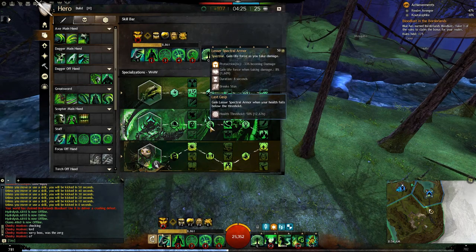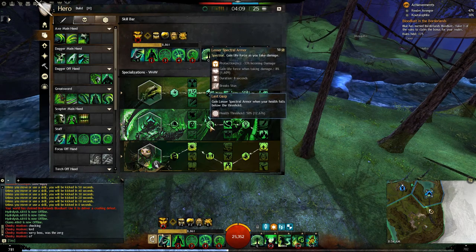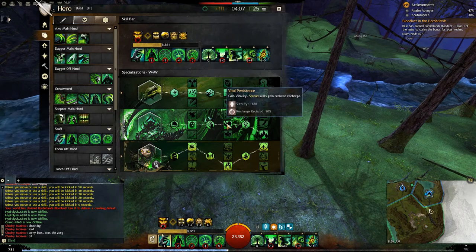Last Grasp — your spectral armor. Whenever you're hit under 50%, so if you get caught inside of a bomb, it breaks you out of a stun, grants you life force every second because you're going to keep getting hit, and gives you protection so you take less damage. As a Scourge this is kind of great — if you get hit with a bomb, it gives you a chance to dodge roll out of it. Vital Persistence gives 20% recharge on all your F skills and extra vitality.